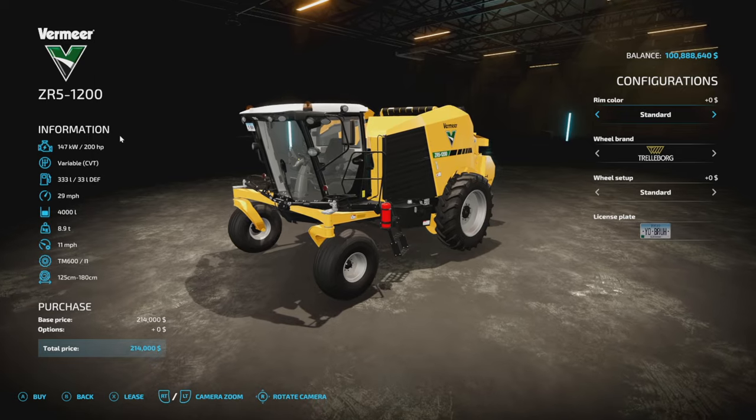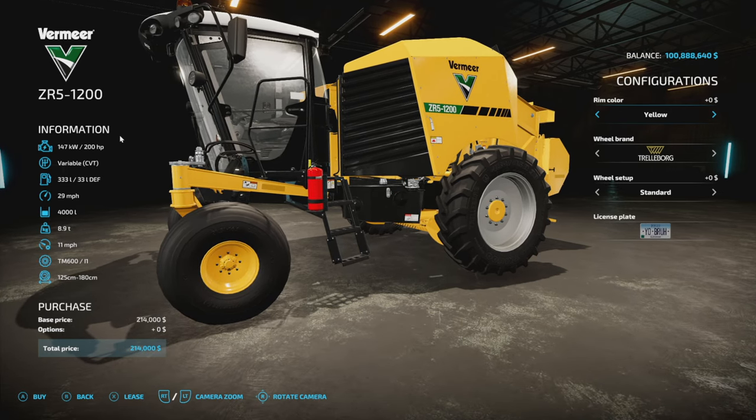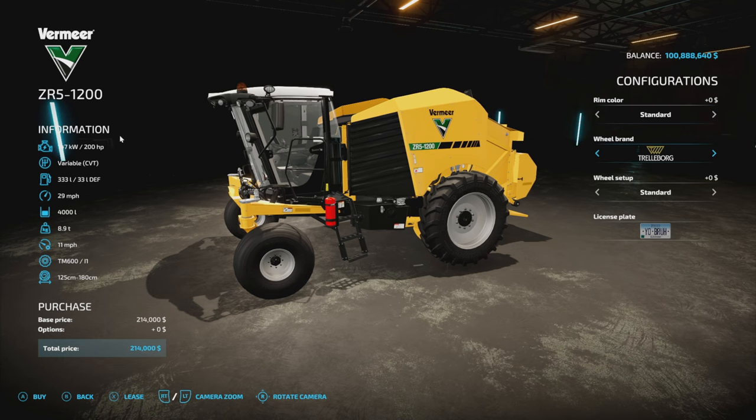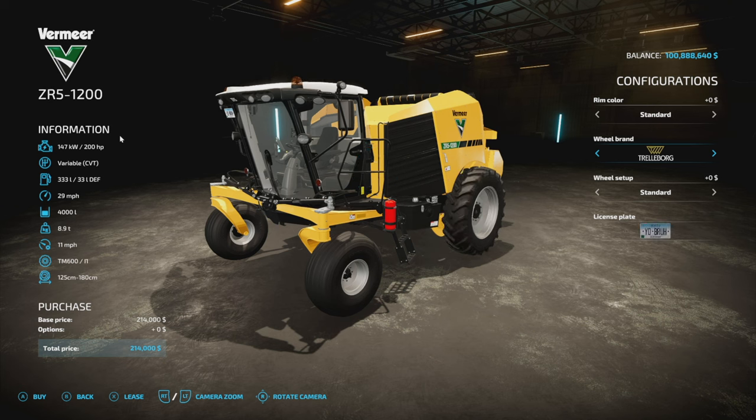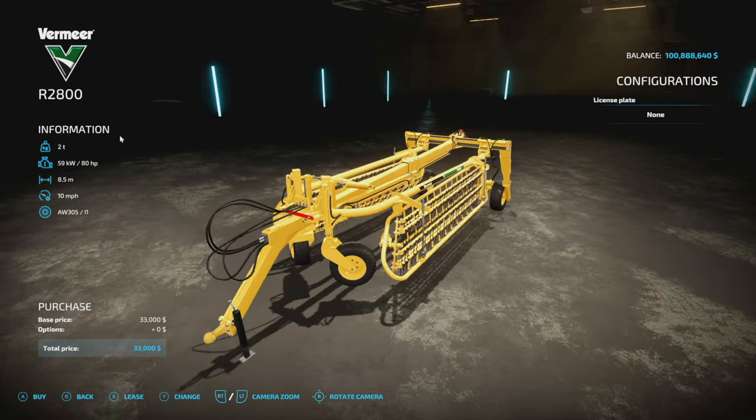For the ZR5 1200 self-propelled baler, you've got rim color options between black and yellow — the yellow matches the other Vermeer equipment, but I prefer the black. Tire brands include Trelleborg, Michelin, Continental, Midas, Bridgestone, and Nokian. There's a standard and wide tire for each, with the exception of Midas which are always wide, and Nokians which are standard road tires. It's 200 horsepower with a variable transmission, 333 liters of fuel, 29 mph max road speed, weighs 8.9 tons, 11 mph max working speed, and makes 125, 150, and 180 centimeter round bales. The R2800 twin rake weighs two tons, needs 80 horsepower, has an 8.5 meter working width that can be adjusted, and a 10 mph max working speed with no customization.